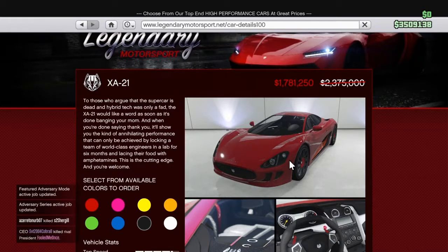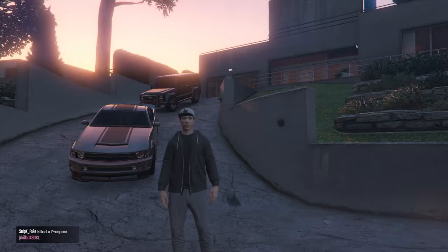The XA-21 is also 25% off at one million seven hundred eighty-one thousand two hundred and fifty dollars. I'm considering buying it myself and I'll be doing a video or livestream later this week doing a spending spree on these different aircraft and vehicles. There's also 25% off on engine upgrades, turbo upgrades, suspension upgrades, and handling upgrades. This week's premium race is '45 Degrees,' locked to motorcycles, and the time trial is 'Down Chiliad.'